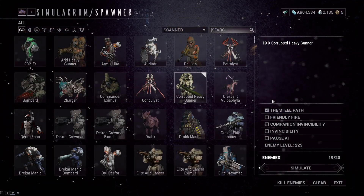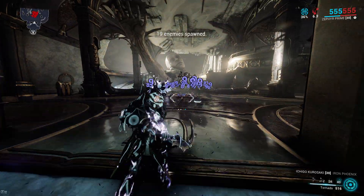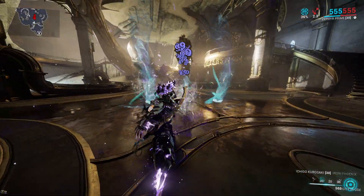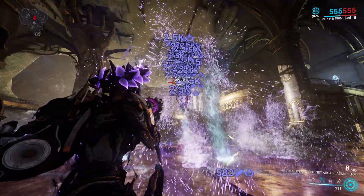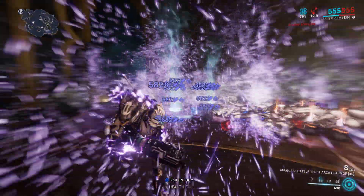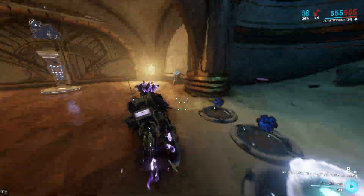First, let's summon some level 225 Steel Path Heavy Gunners. How does this build work? Is it really significant? Well, if we use Hydroid's ability and spam it a bunch, we're not really going to do anything at first. But you can see that I can keep spamming the second ability, and Heavy Gunners are dying. Now, these are pretty heavy units — they have a lot of health.